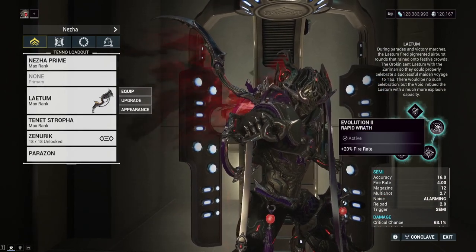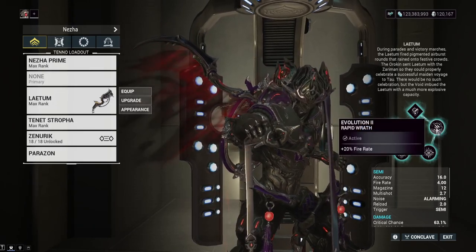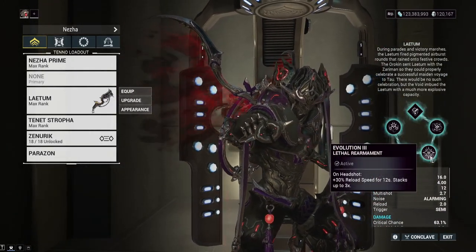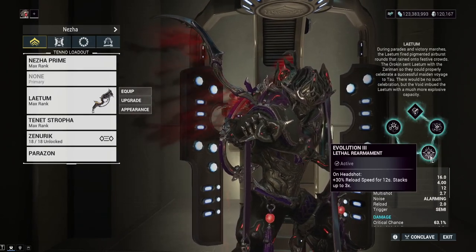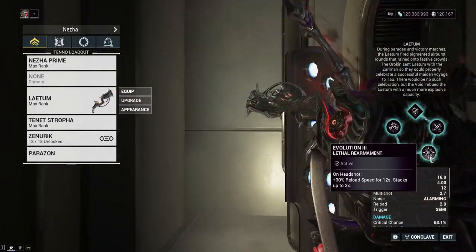As for the other choices: fire rate gives the most DPS. You could go minus recoil, but we're using special mods and arcanes to handle recoil anyway. For Evolution 3, increased reload speed on headshot is great — I do have a minus reload speed Riven, which is why I went for it, and it also gives near-instant reload. Incarnon form switches are also dictated by your reload speed, so it's really, really nice.